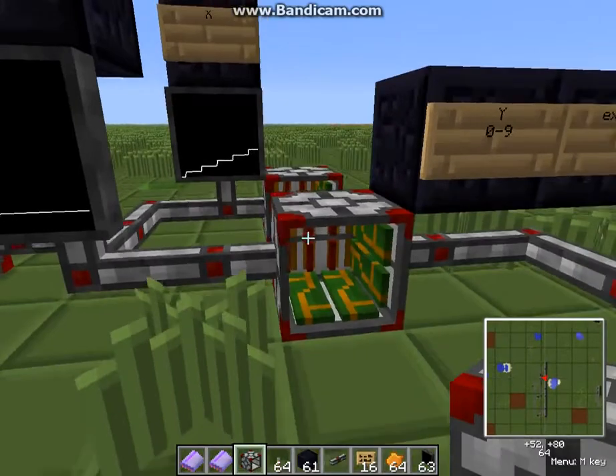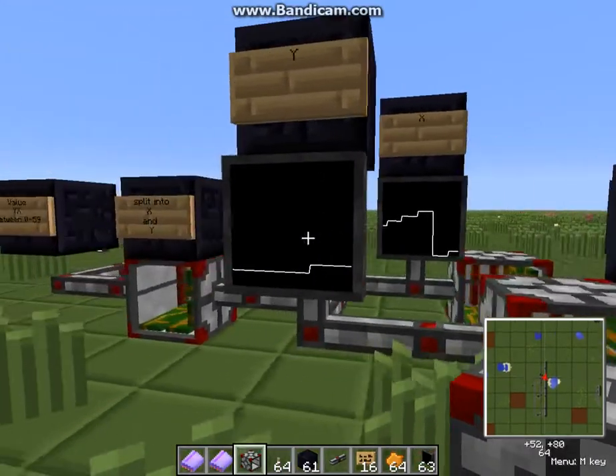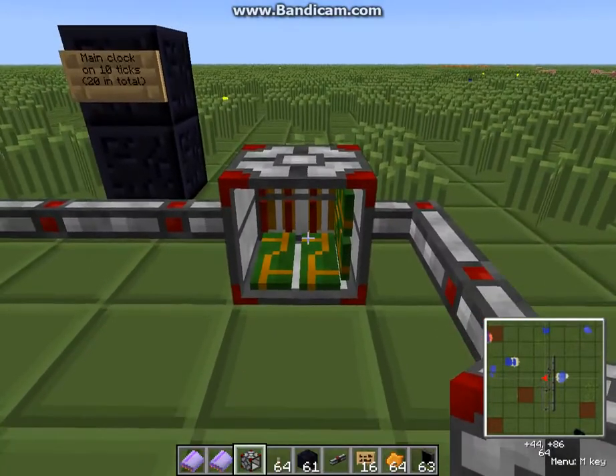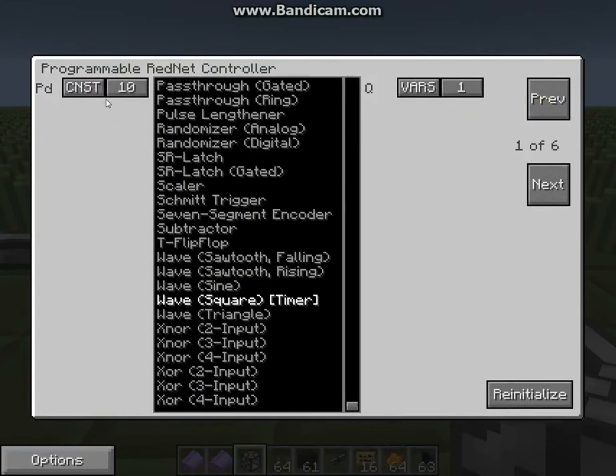The rest works fully automatically. This here is our main computer — it is the main clock. It's set to 10 ticks, because 20 ticks are one second, and you have to consider it has 10 ticks on and 10 ticks off. So all in all, one rising edge has 20 ticks in total — we have this square wave timer with 20 ticks in total.